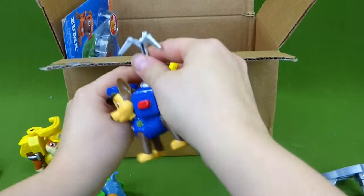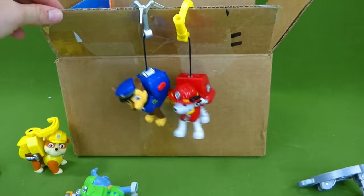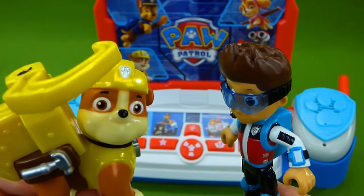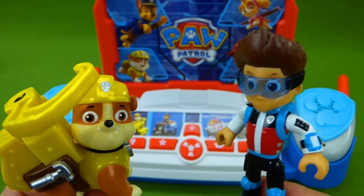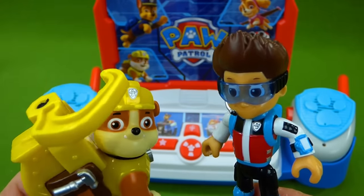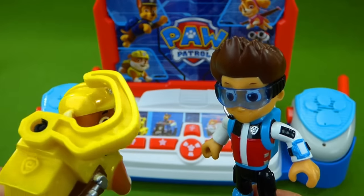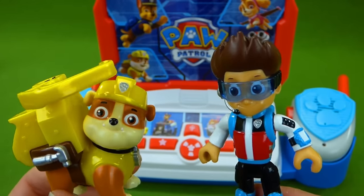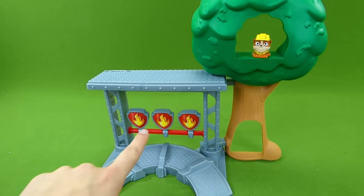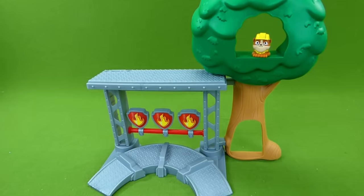Let's do Chase and Marshall at the same time! Rubble, we need your help — your little brother is stuck in a tree! Oh no, my little brother, I've got to rescue him! That's right, and you're going to need Marshall's help because there's a fire. We've got to get there right away — ruff ruff, Paw Patrol is on a roll! I'll grab Marshall and we'll head over to the tree. Oh no, I see Rubble's little brother stuck up in the tree with fire down below.